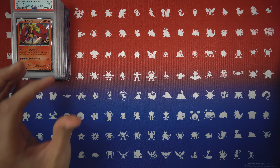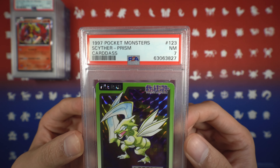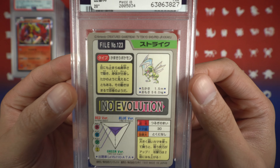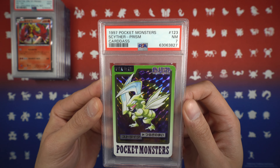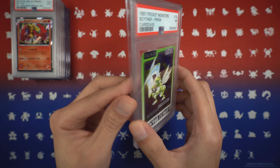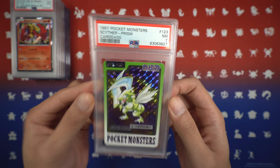Now we're going to throw it all the way back to Cardass. We have a Bandai Cardass Scyther, Near Mint 7. The holographic prism pattern on these cards is absolutely insane. On the back we see a little mini portrait of Scyther as well. I've mentioned in previous videos that I want to collect a Near Mint 7 set of the Cardass, and I'm slowly but surely making pretty good progress.